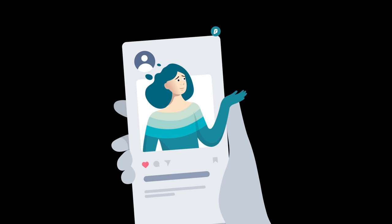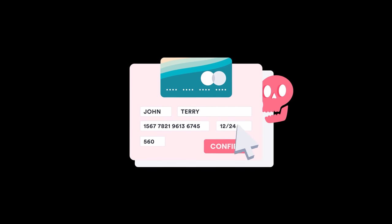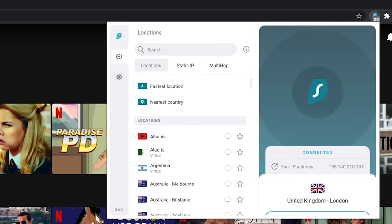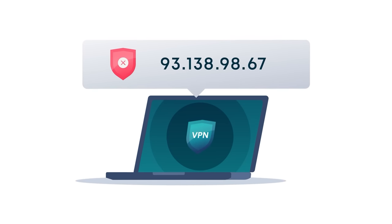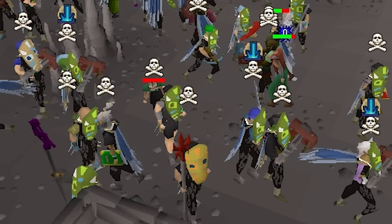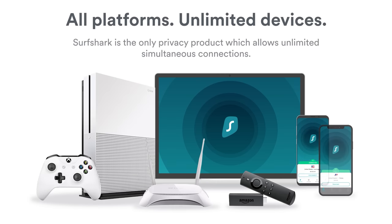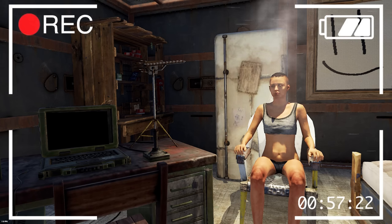Today's video is sponsored by Surfshark VPN. Surfshark keeps your online identity safe by encrypting all the information sent between your device and the internet, protecting your personal data from big companies and cyber criminals. You can change your location to anywhere in the world to unblock Netflix libraries and other content. It also hides your IP address — useful for games like Runescape where people can boot you offline. You can use it on unlimited devices. Get 83% off plus three extra months free using code BRITT or the link in the description.